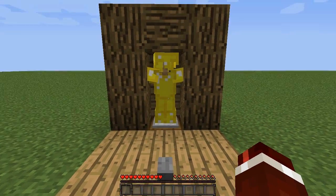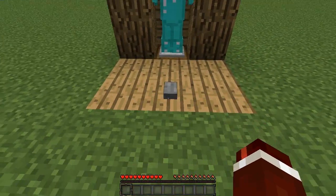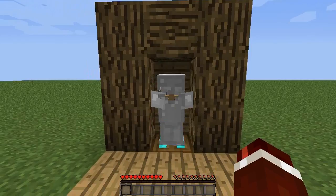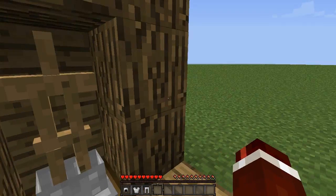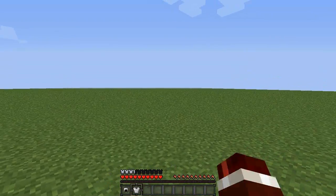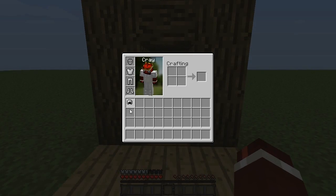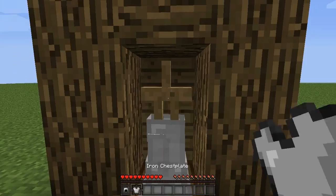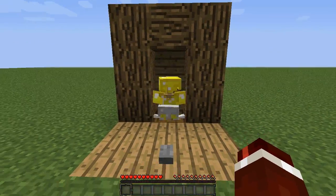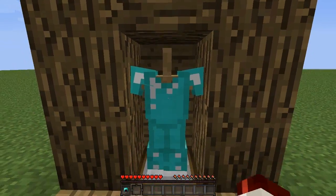All you simply have to do is press this button here and what it will do is swap the armor that is displayed in front of you, and you can go ahead and grab the armor off the stand here, put it on and go off to battle. Then you come back and maybe you need the diamond armor because you're going into a very tough battle. Let's put the gold back and get our diamond armor out.